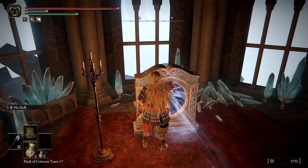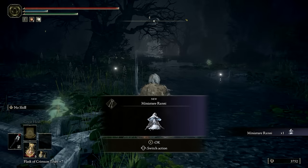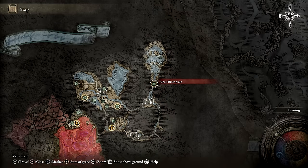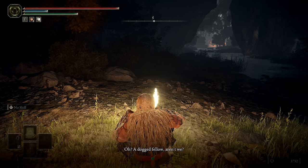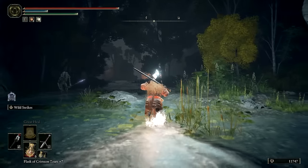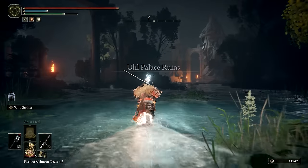Upon arrival, you'll find a miniature Ranni doll near a coffin. Pick it up and then sit down at the Ainsel River Main Site of Grace. Select the 'Talk to Miniature Ranni' option three times in a row. On the third attempt, she will actually respond and task you with defeating the Baleful Shadow in Ainsel River. Before doing anything else, let's get the map fragment for Ainsel River. Start by heading south, beneath the Malformed Star enemy. You can pick up some Ghost Gloveworts leveled 6 and 7 along the way.